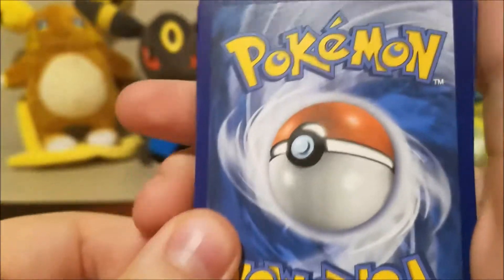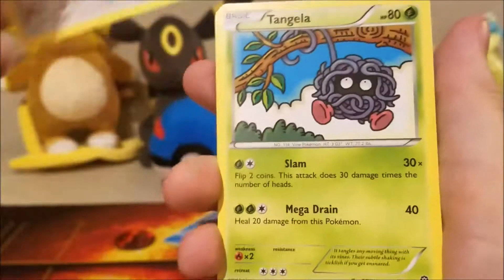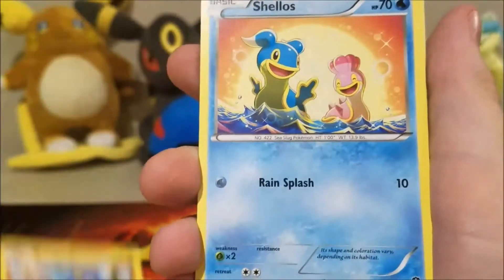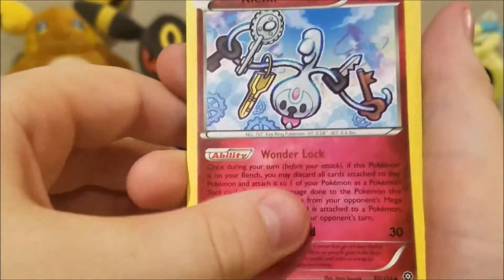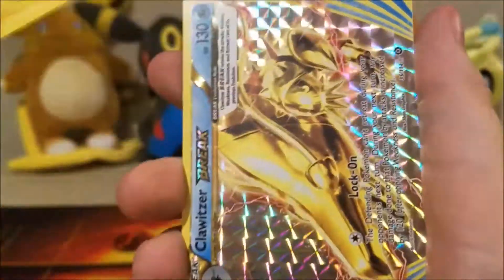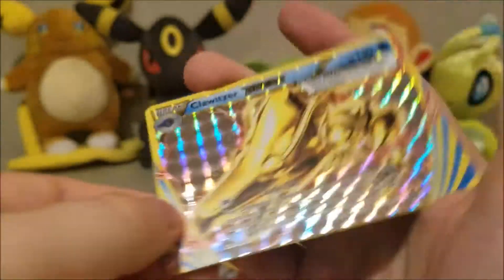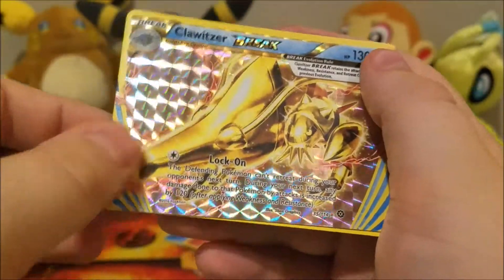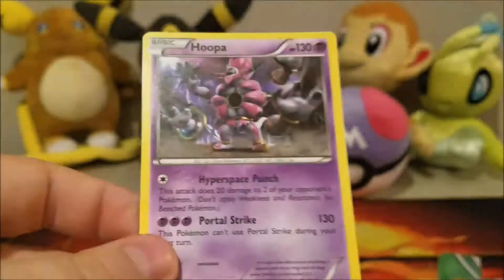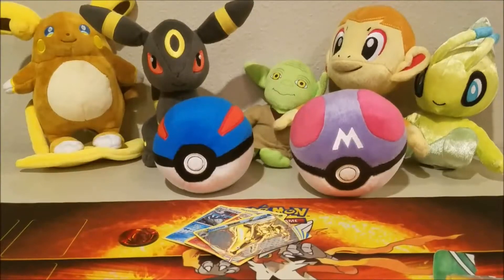Steam Siege packs have a different card trick. So we have a Joltik, Klink, Tangela, Croagunk, Shellos, Klefki, Armor Fossil Sheldon, Flaaffy, a Clawitzer Break card, and a Hoopa Regular Rare.